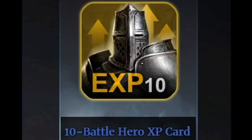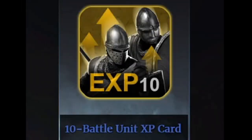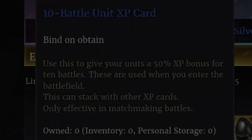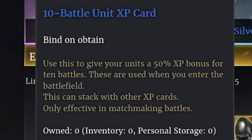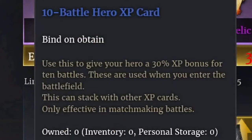Later on, when you finish the main weapon you want, you'll be able to make a better version of those anyway, so just collect the resources. For step two, make sure you're using your experience cards. Use all of your hero experience cards as soon as you can — there's no reason to hold on to them since they go by match not by time. For unit experience cards, use them only once you know what units you want to level up, then apply them to level your core units as quickly as possible.